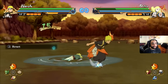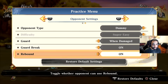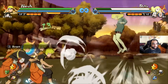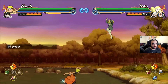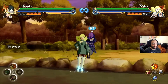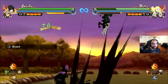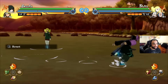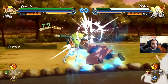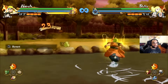The up combo sends them up into the air. In Storm 4 people could rebound out of up combos, but some up combos still can and some can't — so this is something to bear in mind for certain characters. And then there is the air combo, which you do while you're in the air, and then you can actually dash and convert into a ground combo as well.